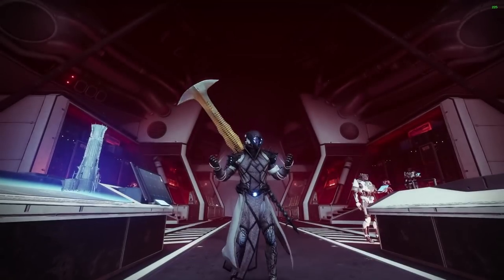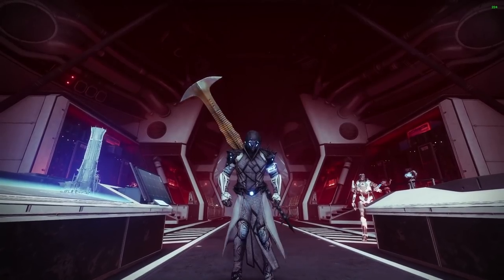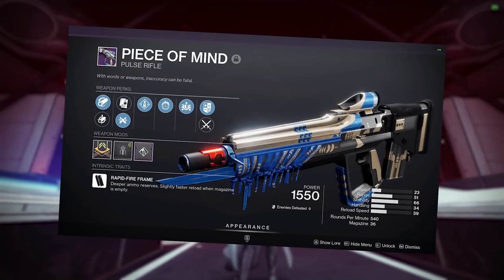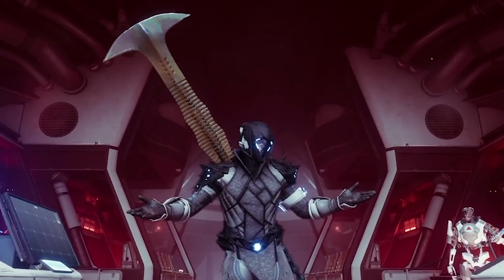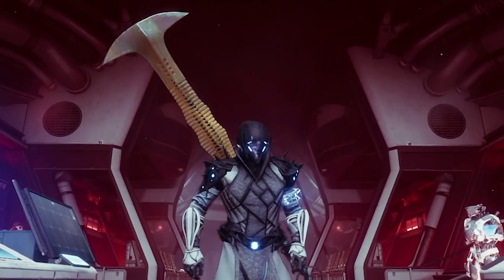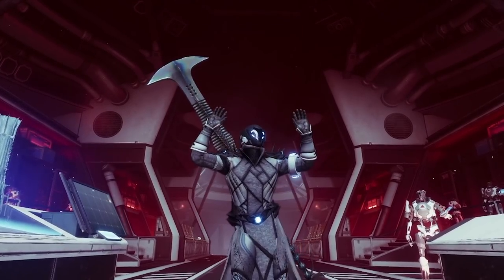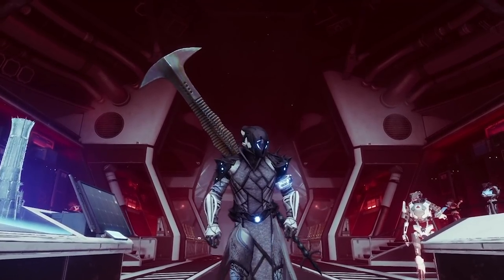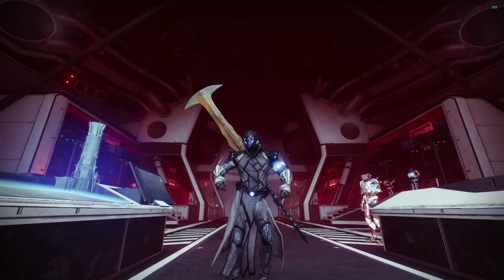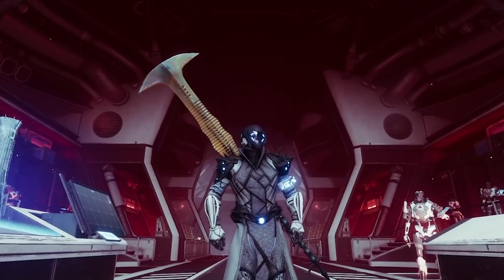Welcome back to another episode where I yell into your ears about god rolls. On the menu today we have Peace of Mind. I'm not gonna lie — when I first tried this weapon I honestly thought it was complete garbage, but after acquiring a god roll my mind has been completely changed. This is, in my opinion, one of if not the best pulse rifles in the game currently. In this video we're going over Peace of Mind and the best perks — the god roll you should be looking for or crafting.